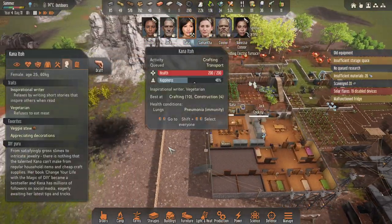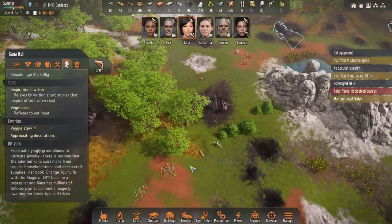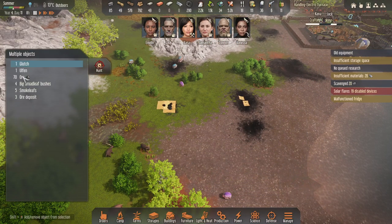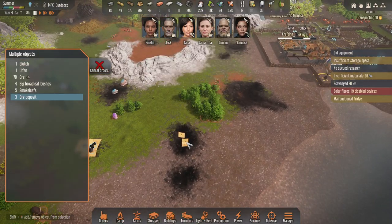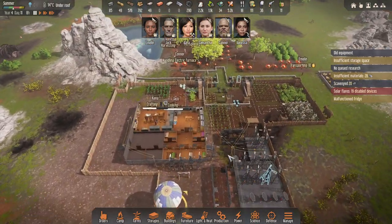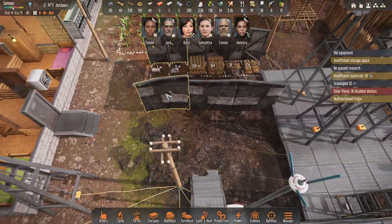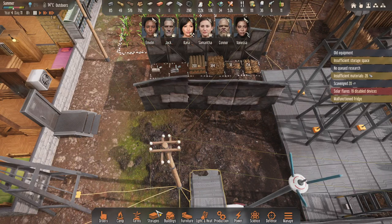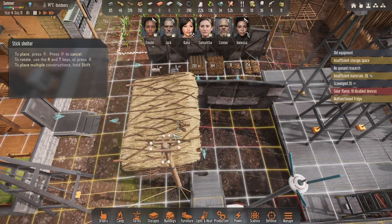I'll get Kana to do some mining potentially. I'll get her to pick this stuff up — oh, no storage. I'll just do one pile of wood or sticks. I've got a ton of sticks.